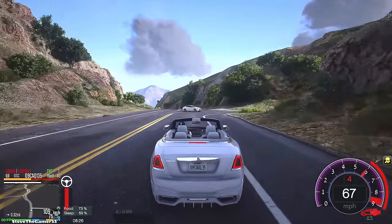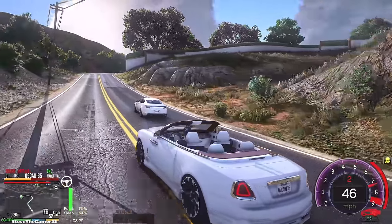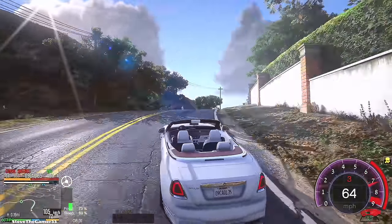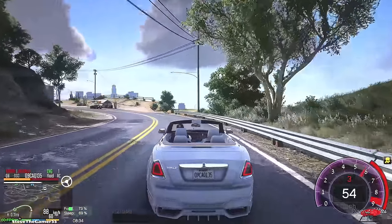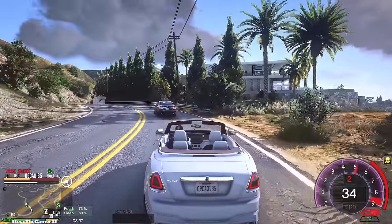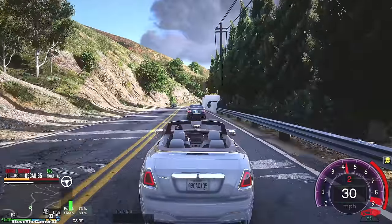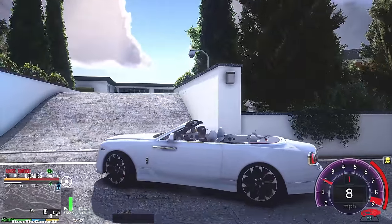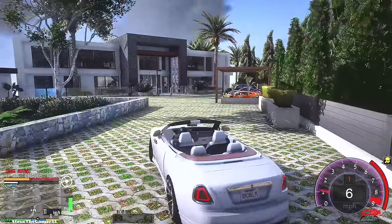We're trying to hurry up and make it to the mansion. By the way, the top of this Rolls Royce goes up too — just one button and it goes up. I also figured out a way to stop this thing from stuttering. See how when I used to pull up to this house it would stutter like crazy? Now I unlocked some memory. GTA 5 has come a long way, for real. But yeah, we're here.